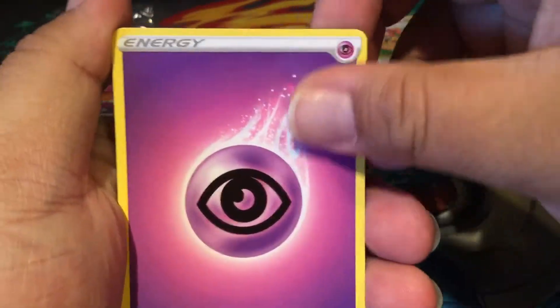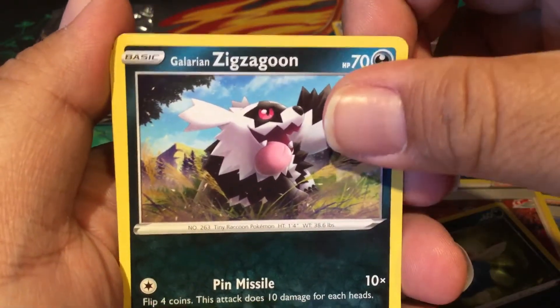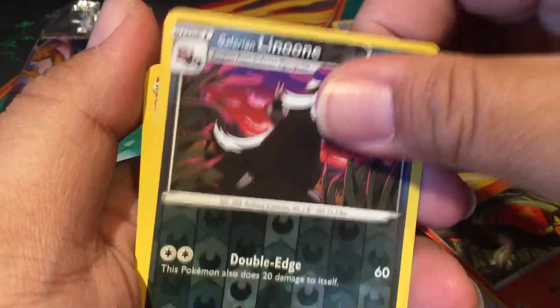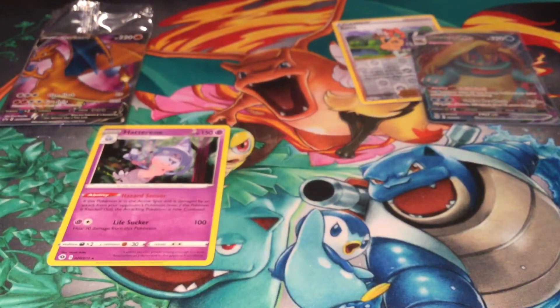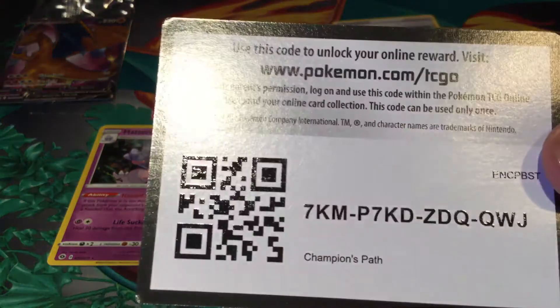Psychic. Sonya again. Kabu. Beedrill. Galarian Zigzagoon for that kiss. Trubbish is trash — poor thing, I don't think he is actually trash. Sizzlipede, Galarian Linoone and Hatterene. She's kinda cute. I'll put this down here. Hatterene. I do need it for my folder — I try to do a living dex for Pokemon cards. I cannot open these. What if the magic is gone if I open it? I just suck at opening cards or packs. I have been doing it for like 20-plus years.